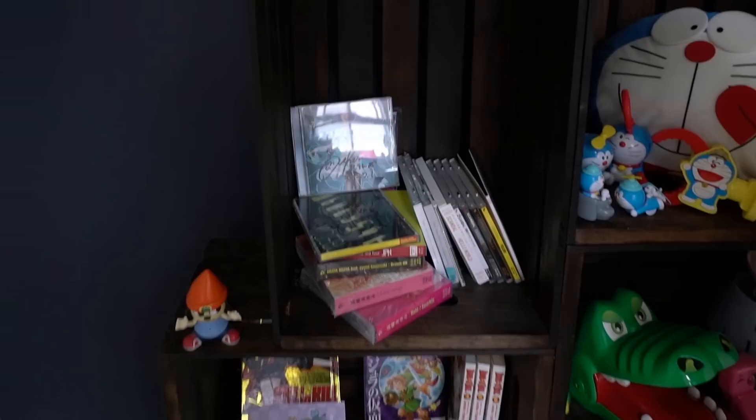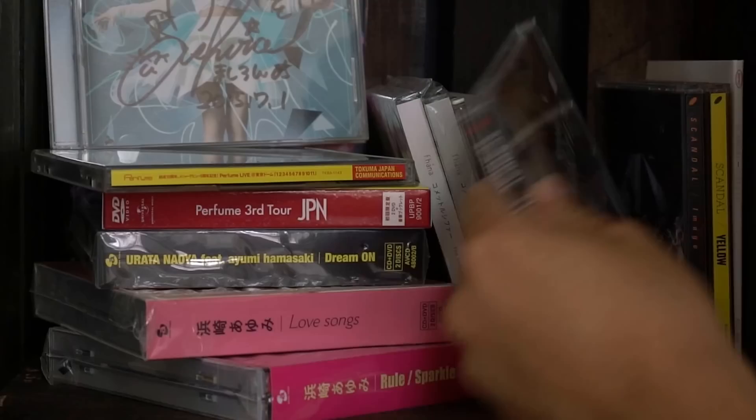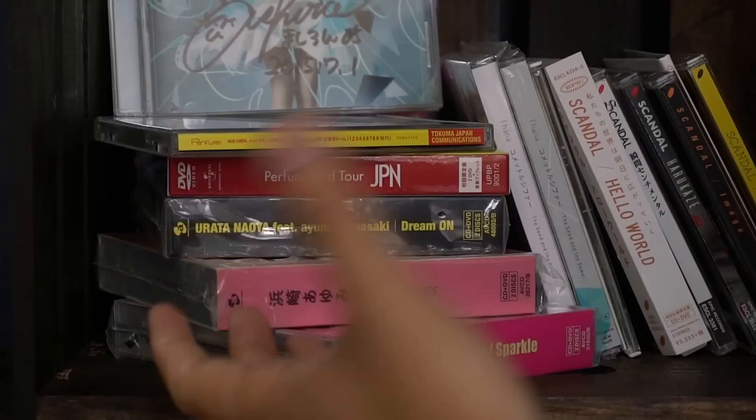Most of these we collected over the years from Sony, Avex, or Universal. We've got some Scandal CDs — some that we've reviewed, like Harukaze and Image, and of course their latest album Yellow. We also got Perfume JPN Third Tour.